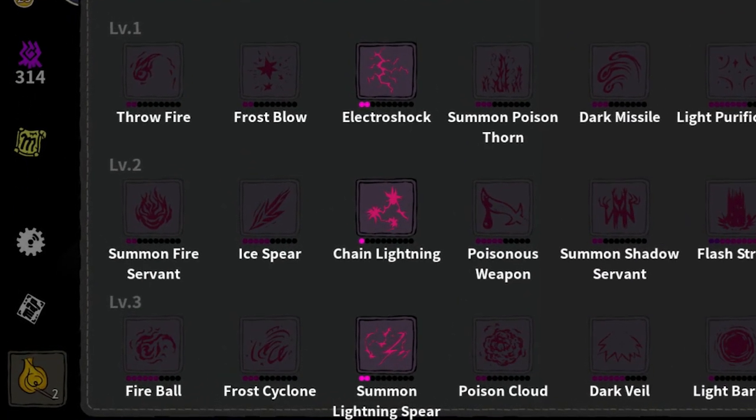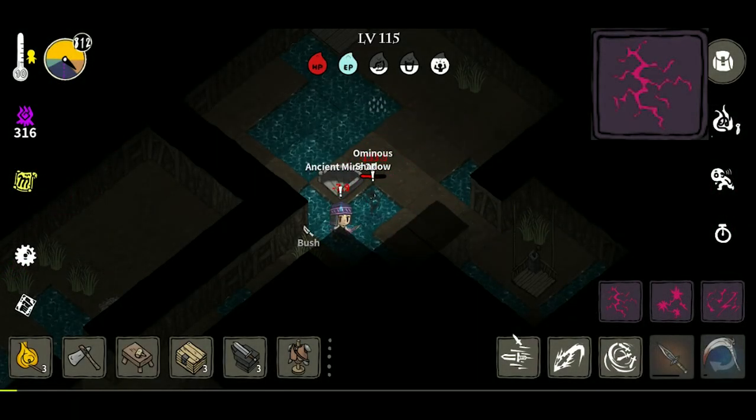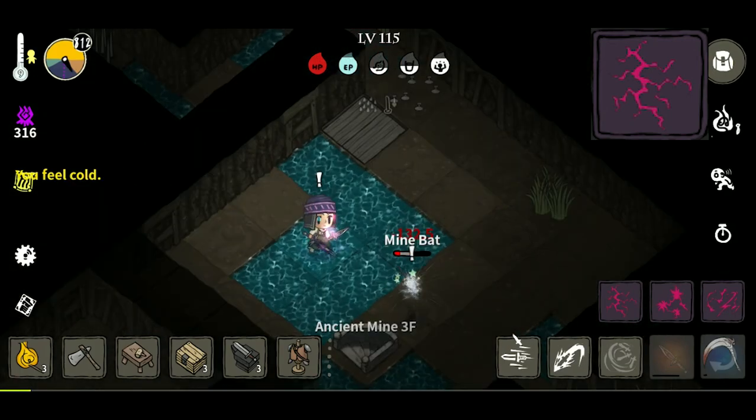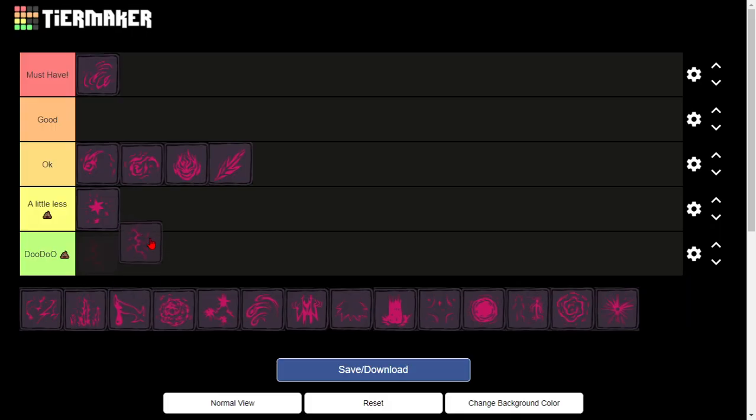The next category of spells would be Lightning Spells. The first spell is Electro Shock — a single-target spell that has a chance to stun your enemies. Electro Shock is very similar to Frost Blow, since it is single-target and can stun. So I'll just put it where Frost Blow is.